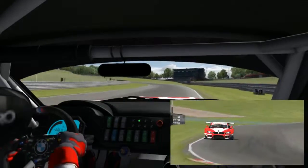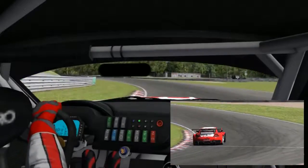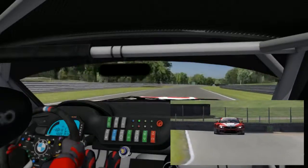From there, it's a short burst along the Cooper Straight into Surtees. This is a critical turn with a very late apex. With this steep incline and a long stretch afterwards, the sooner you can get to the power, the better the lap.